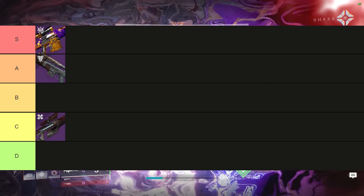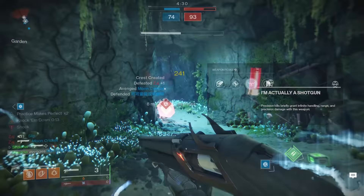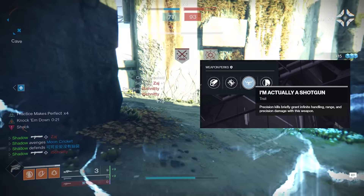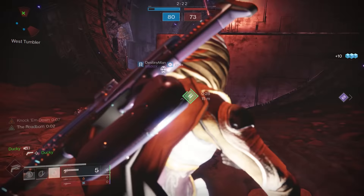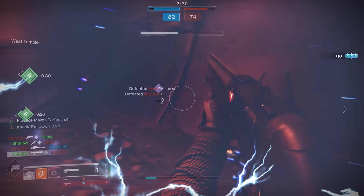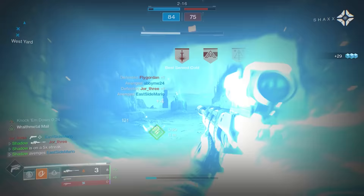The Chaperone is an exotic 70rpm sniper that has the exotic perk I'm Actually a Shotgun. This sniper is very unique because it has an extremely low zoom value of only 12, which makes it exceptional in close range firefights. Ironically, the Chaperone has more handling and aim assist than most of the snipers on this list, and it can kill up to 16 meters, which is pretty insane.